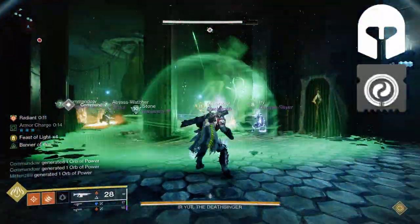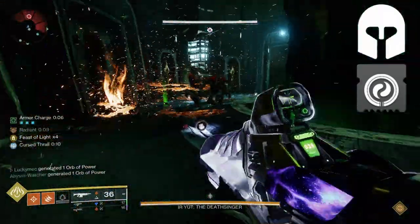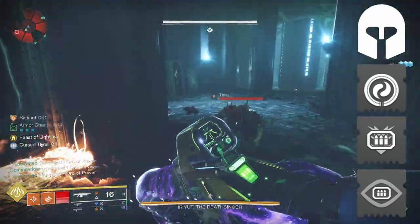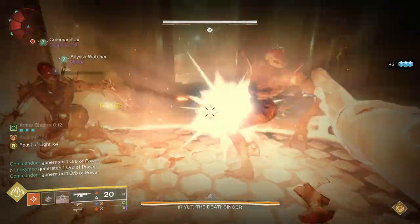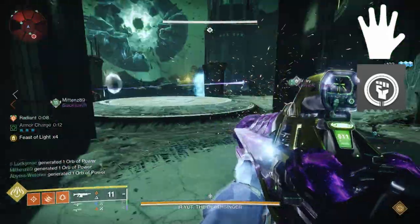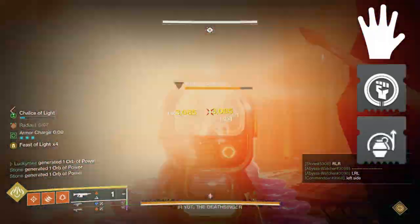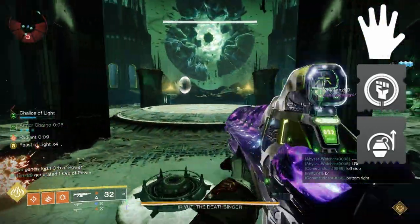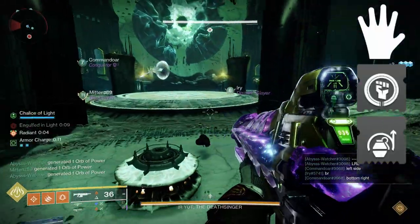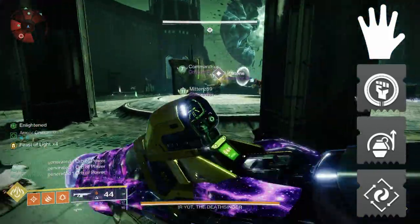For armor mods: on the helmet, I'm choosing Harmonic Siphon, so rapid solar weapon kills create orbs to feed into our Star Eater Scales. I'm also taking Heavy Ammo Finder and Heavy Ammo Scout. On the arms, first I'm taking Heavy Handed — powered melee final blows create orbs. Since we can immediately regain powered melee on a kill, this creates an endless cycle of generating orbs. I'm pairing this with Impact Induction, so powered melee damage grants grenade energy — it has a cooldown but gives back 20% energy. If you have room, I'd also take a loader mod like Harmonic Loader for increased solar weapon reload speed.